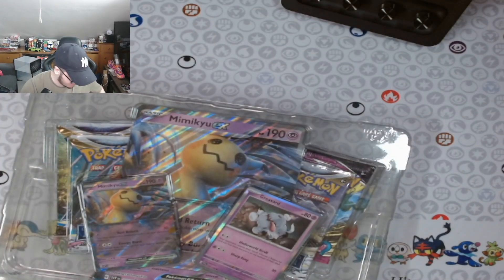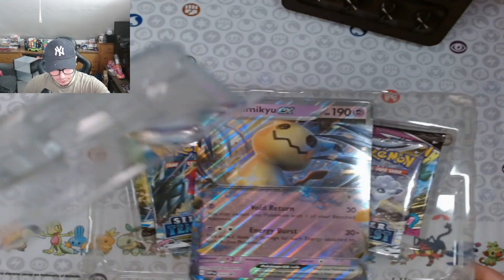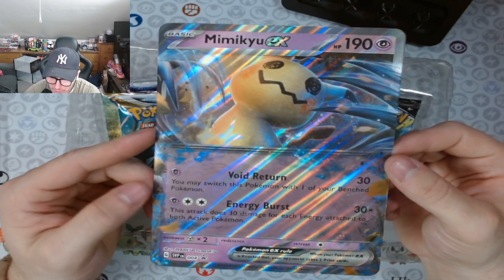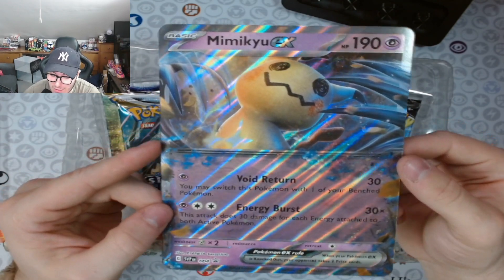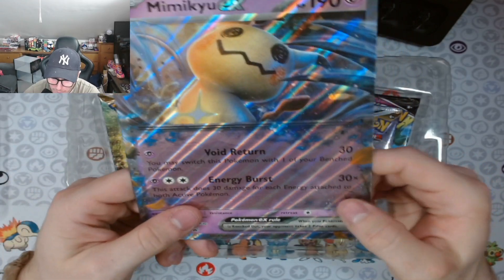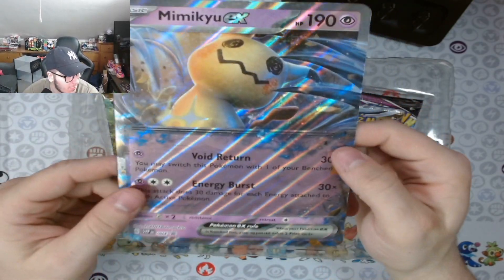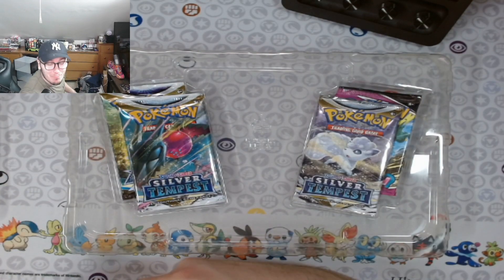Alright, that's already open. We're gonna go with the big Mimikyu EX promo card — I really like those. You may switch this Pokémon with one of your bench Pokémon and do 30 damage. And this attack does 30 damage for each energy attached to both active Pokémon. So that's actually a really really good one — if both have three energy that's six times ten, so it makes 180 damage. Really good.